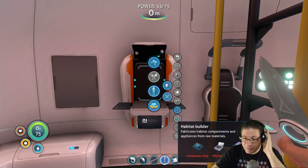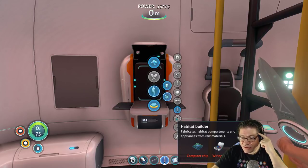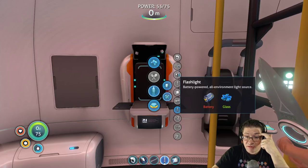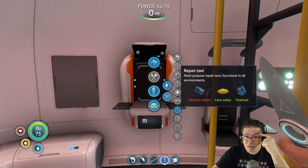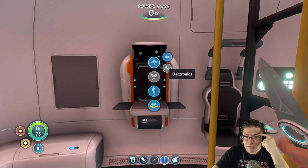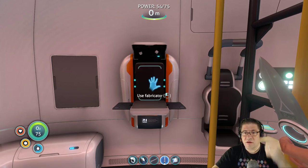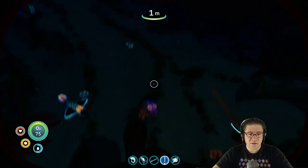Habitat builder — here we go. Computer chip, wiring kit, battery. Computer chip takes gold and copper wire. Gold and copper wire — okay. Let's get rid of these coral tube samples. We need table coral. Gold and copper wire — how did I get copper wire before?